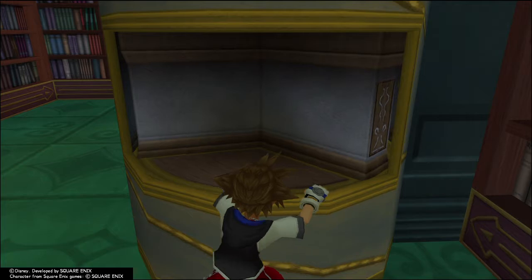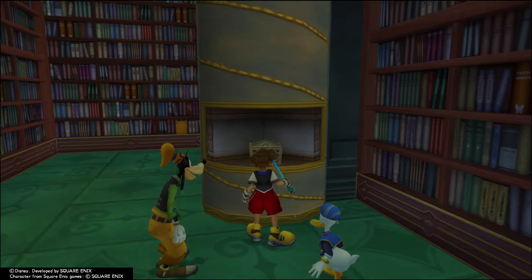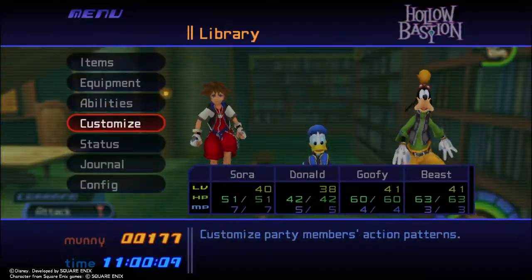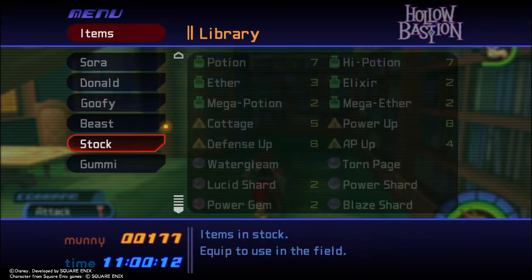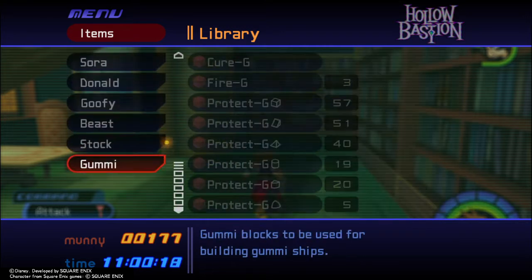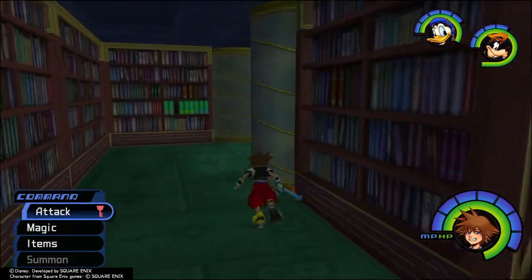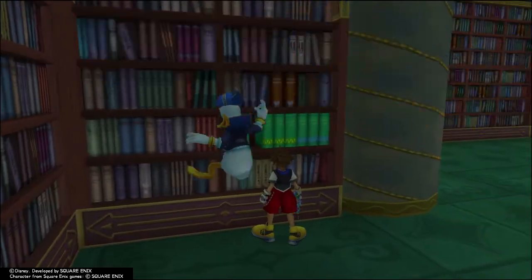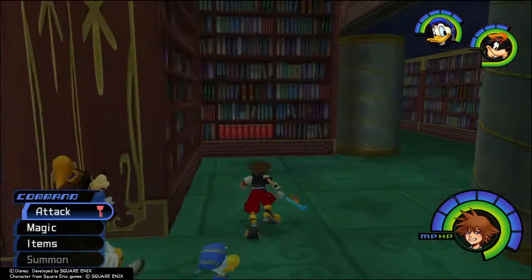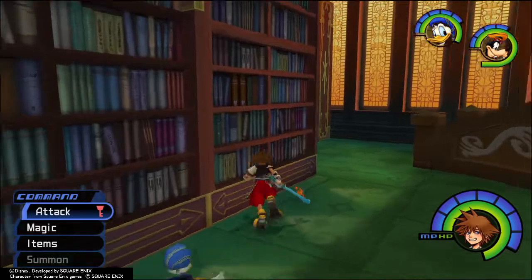Now we've got this from here. I'm guessing there'll be a book here — nope, there's another chest. An elixir, which is alright. What book do we have on us at the moment? Do we have one? Let's check if we can put one here. We're looking for a yellow one... or a green one.